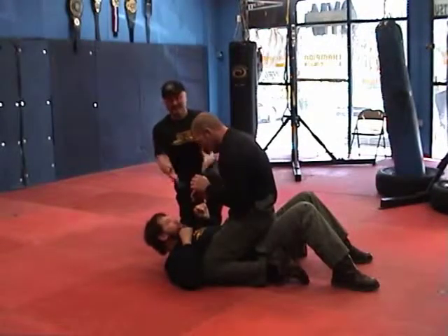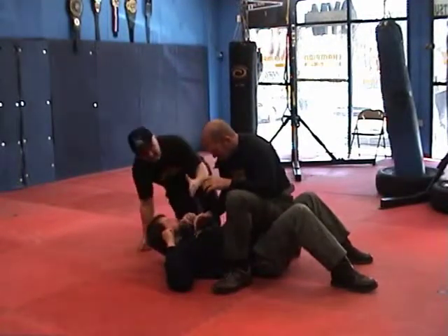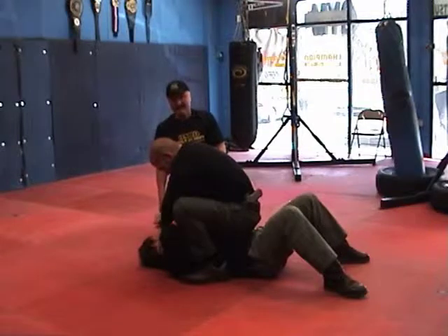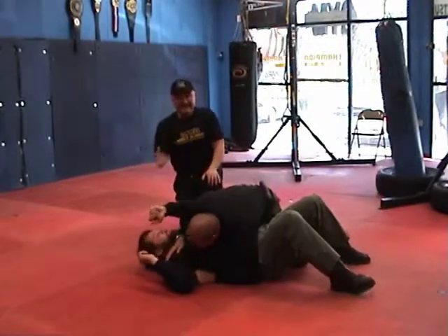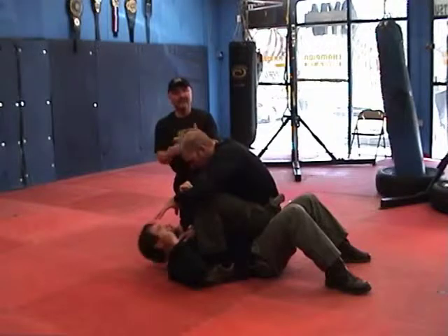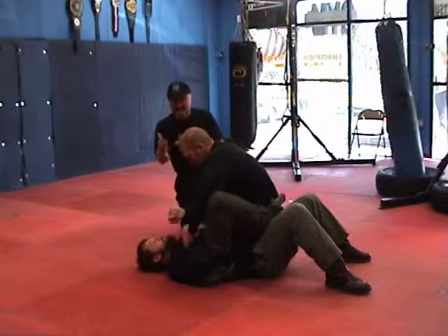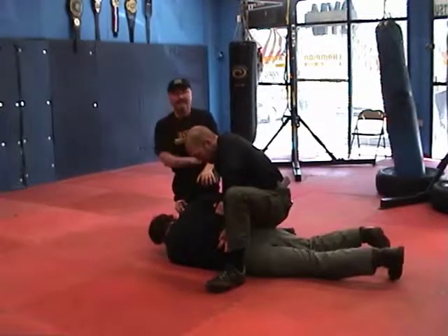Now we're working from the mount to the modified mount. If the person is larger, your knees will not touch the ground, so you have to modify this position. Mike gets close to the person so he doesn't have much room to roll — he modifies his mount position, scoots up if he needs to, gets tighter, and can push down holding the subject on the ground. From this position, he can switch into side control, then go back into mount and back to modified mount. Now if the situation allows, you can start your handcuffing techniques. At some point you give the person room to turn, help them and make it easy. Whatever your SOP is there is your SOP.